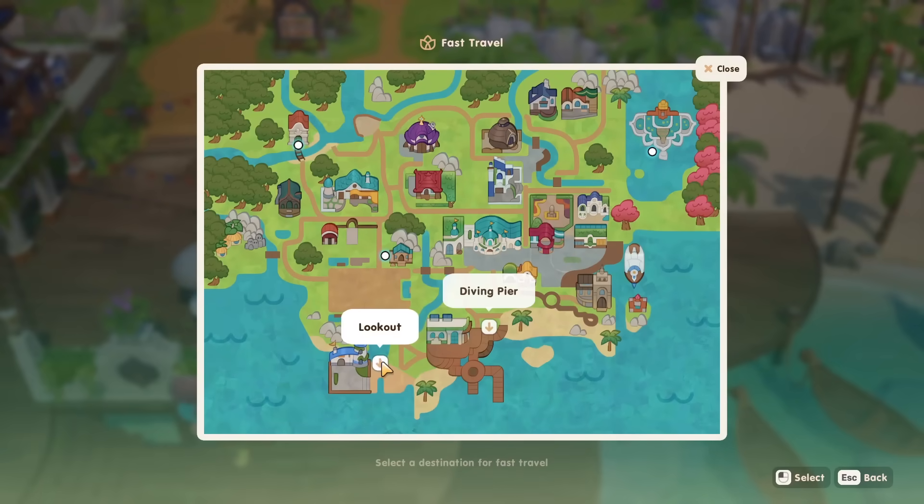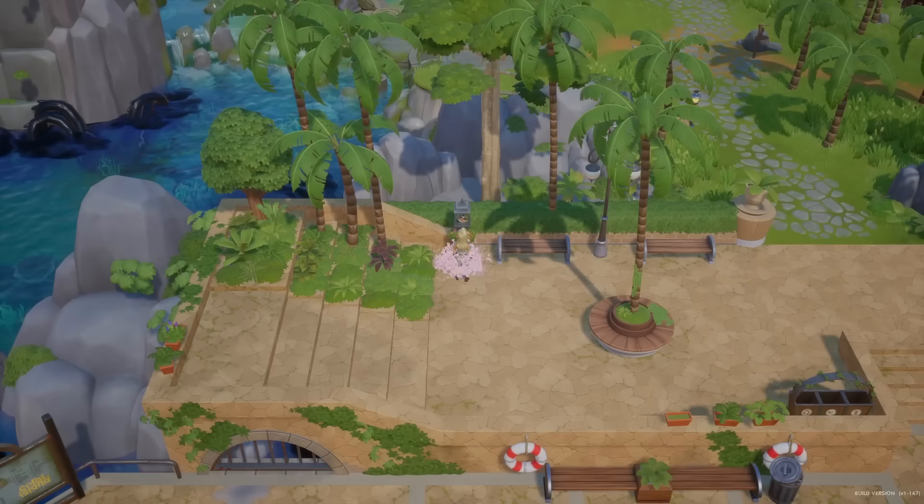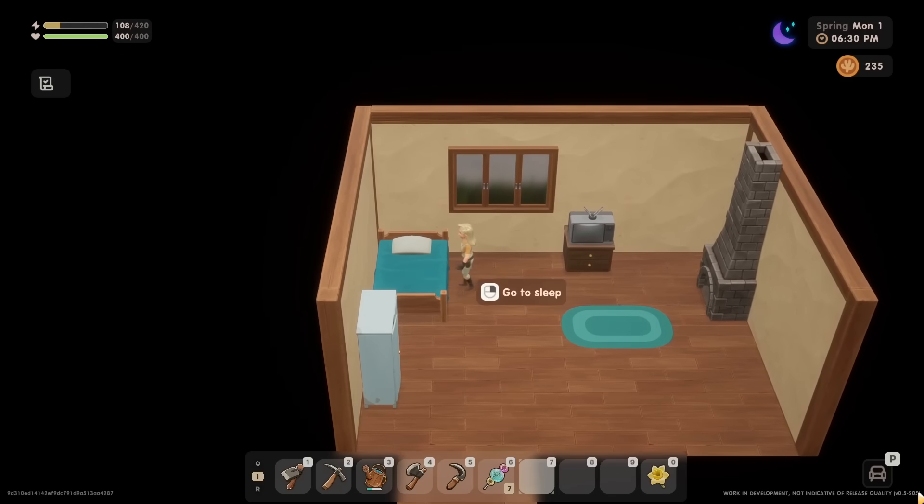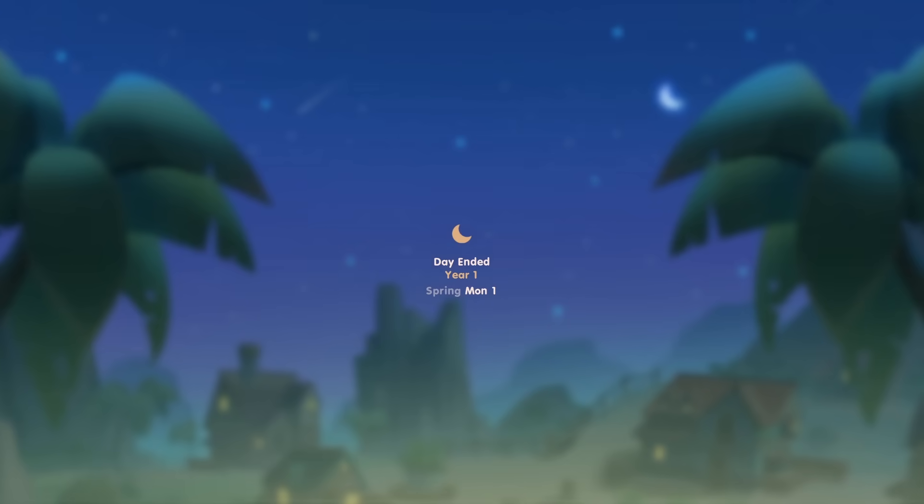First of all, in order to unlock the fast travel mechanics, there are a few steps you will need to take. On the night of Spring Day 6, in your first year, you will experience a strange dream.